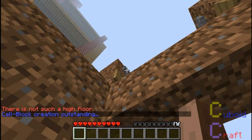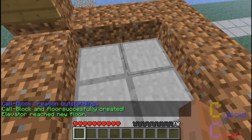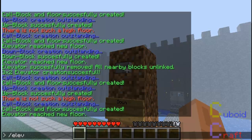I'm going to type Elev call from here to create the second floor. As you can see, the elevator has just lifted me up here. So now I have to create the down button by typing Elev down.